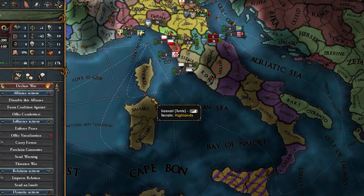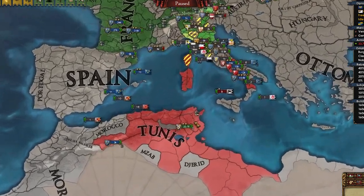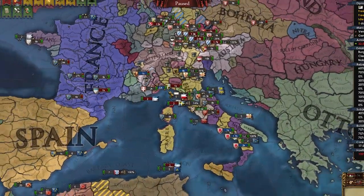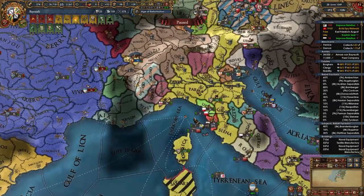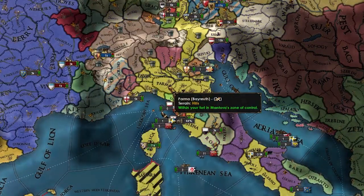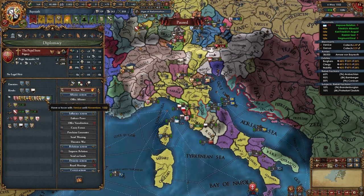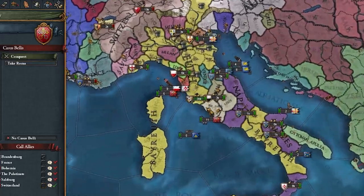I got 11 provinces in Italy — Siena and Rome would make 13, so I need seven from Tunis. I'll call in the Palatinate too. I'm allied to all the electors and still haven't been voted HRE emperor. I've arrived in Tunis myself and that wraps up the Tunisian campaign. I was called in by Switzerland versus Saluzzo and they just gave me Siena. Wait — they also gave me Parma, which I didn't want. A coalition might form, so I give that back. And somehow Denmark is in this war.